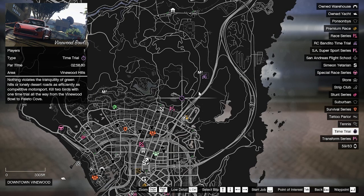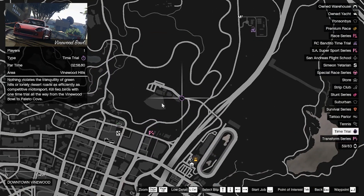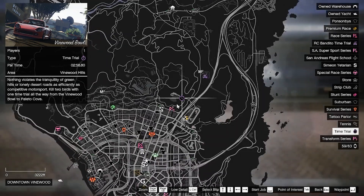There is a new time trial race called the Vinewood Bowl. You have to beat a time of two minutes 58 seconds and it is located at Vinewood Hills. This is honestly a great way to make a good bit of cash — you make around $100,000 each week from doing time trials and completing them.